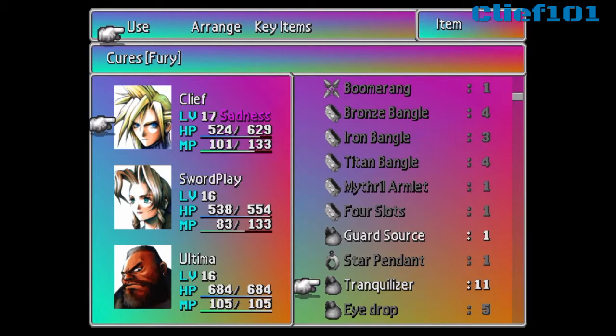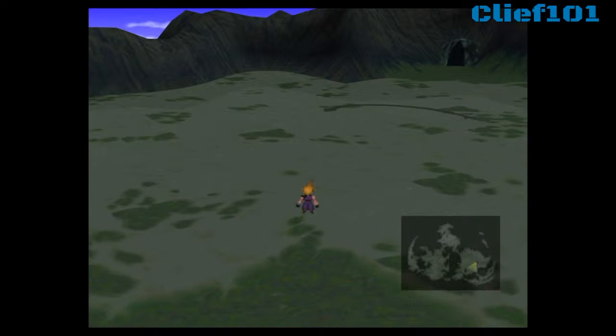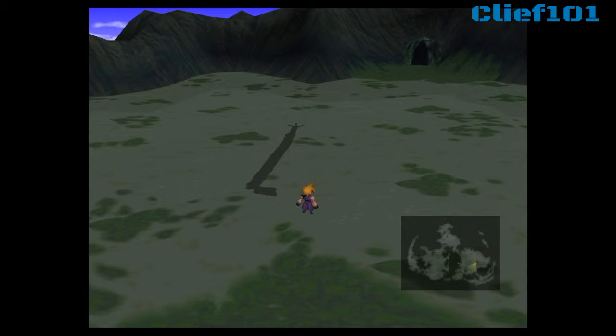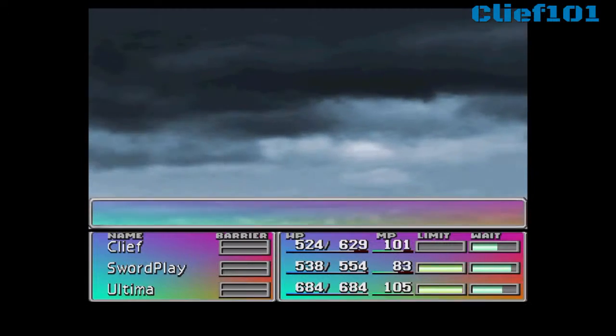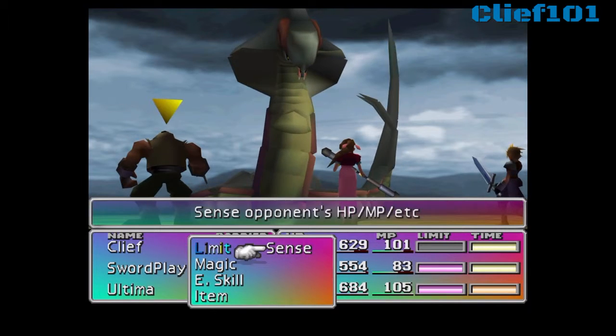So we want to put some tranquilizers on — huge for buffing up our defense. Everyone's in the back row and we've got our materia setups ready to go as well. This is the attempt that we're going to go through.